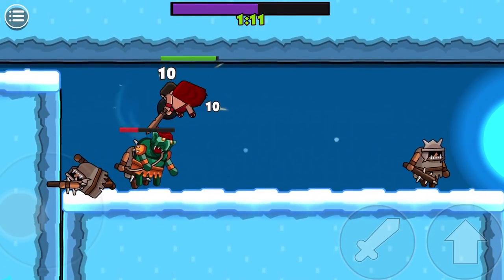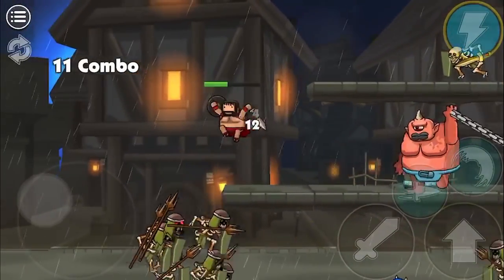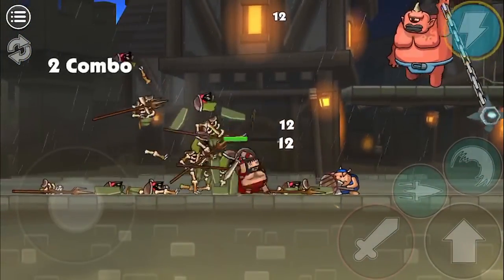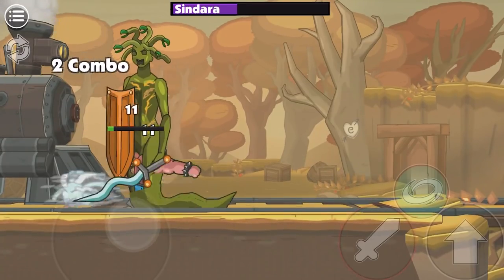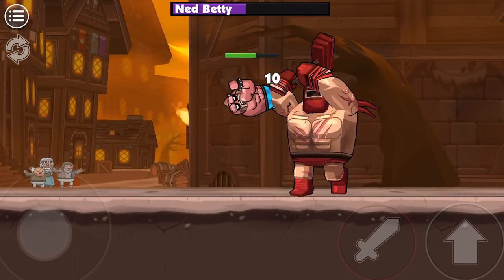One thing that really stands out in Blackmoor 2 is the sheer variety of enemies. There are skeletons, ratty thieves, giant ogres swinging deadly maces, and much, much more. Almost every level sees you facing off against some new foe, which means you're always learning new offensive and defensive tactics.